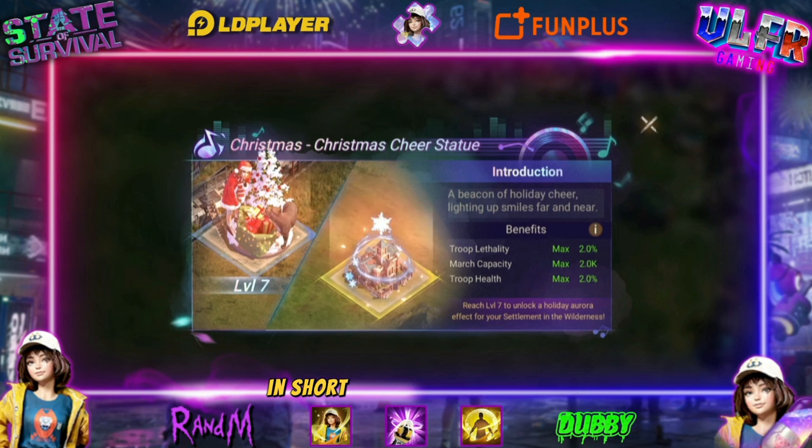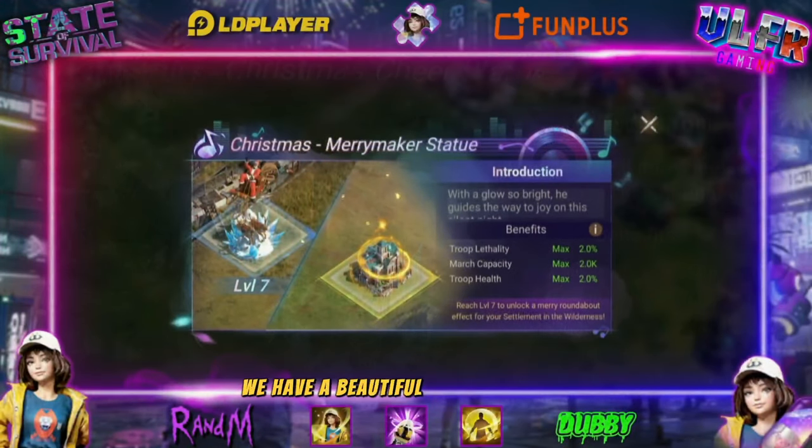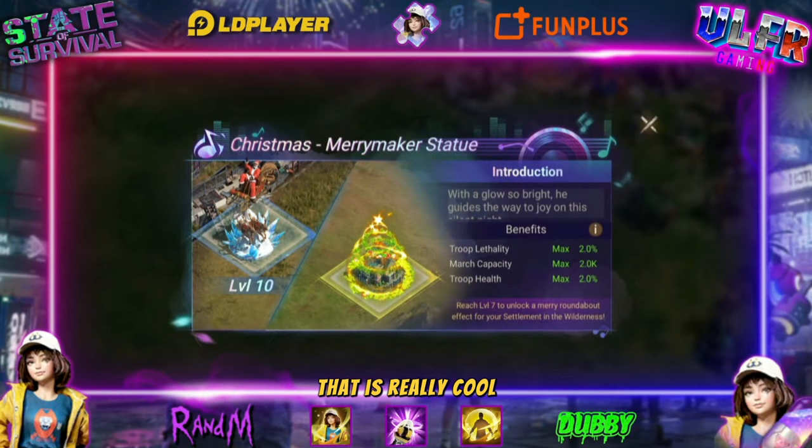The decoration is really nice too — we have a snowflake and ice crystals in a frozen style, a feel that many will appreciate. We now have two statues: this one and the Mayor Maker, which is also quite nice.